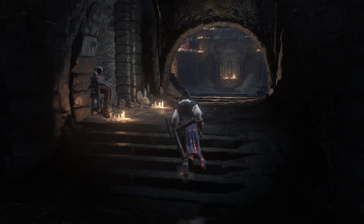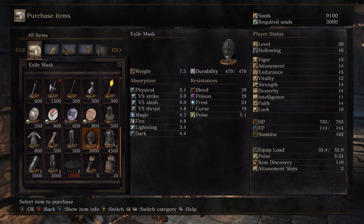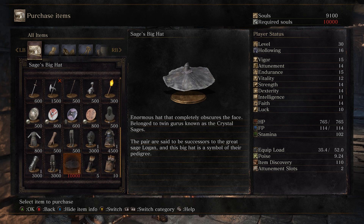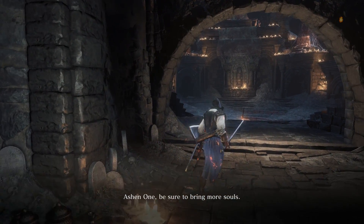Now I'm going to stop by the Shrine Handmaid, because now that we've gone through the Road of Sacrifices, there are some new armor pieces we can pick up, including the entire Exile armor set. This armor becomes available once you kill the two Exile NPCs just outside of Farron Keep. And then the Sage's Big Hat, which becomes available once you've killed the Crystal Sage — a symbol of their pedigree as successors of the great Sage Logan.